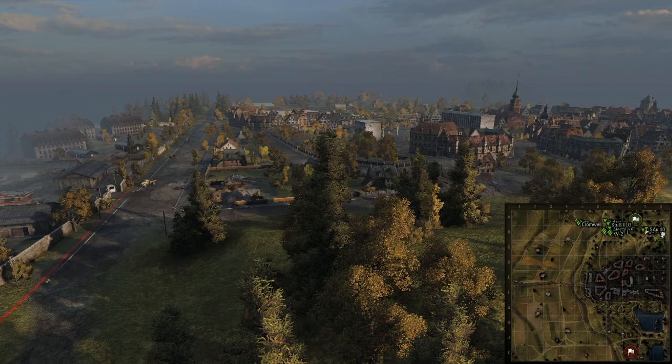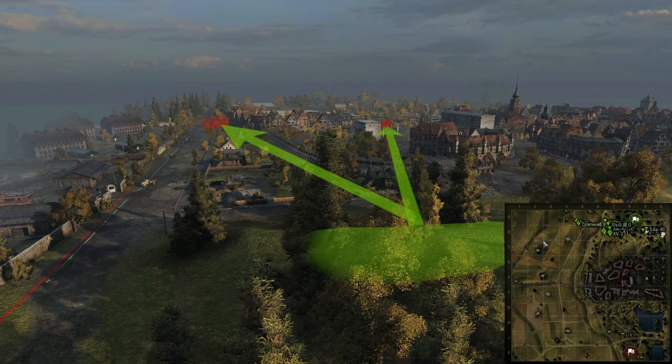Assuming that we are starting from the northern base, we can use this hill to spot and snipe at the tanks that are over here or over here. However, if there are not many enemy tanks that you can shoot at, it is just a waste of time to stay there any longer.